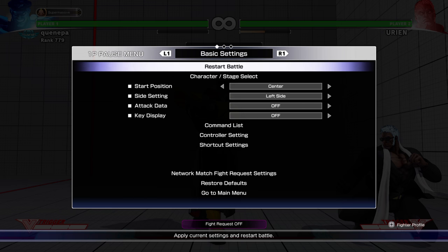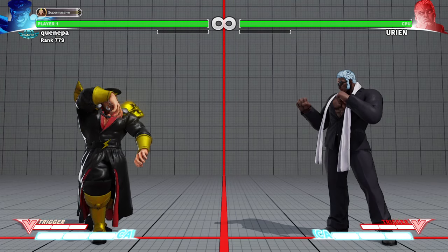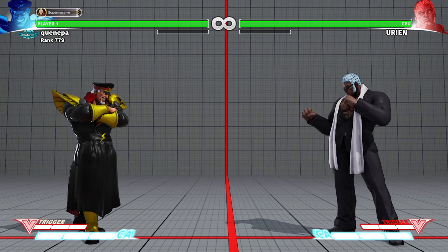If you are using Bison you can extend combos with your V-Skill and set up your opponent after the V-Skill with the scissor kicks. You can go for cross-ups and you will recover in time after that. Pretty cool setups you can use — a little bit of tech.